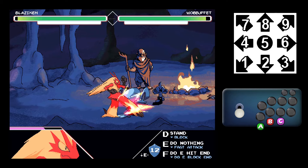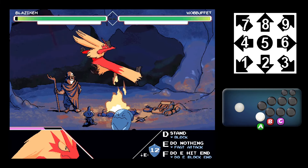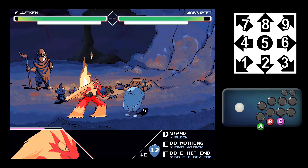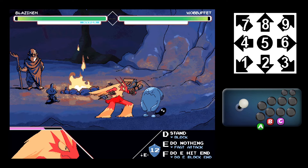Normals are 5A, 2A, 4A, 6A on all characters. You also get a JA and a jumping attack that is either up or down depending on the character — for Blaziken, it's up. You also have a 3A, which is notable because it's your sweep.